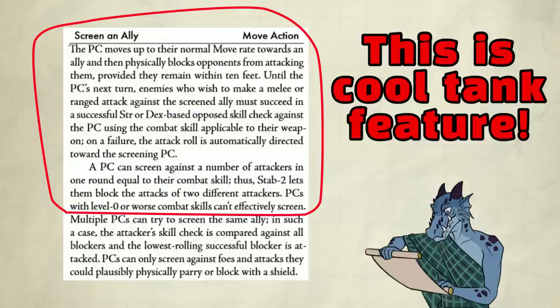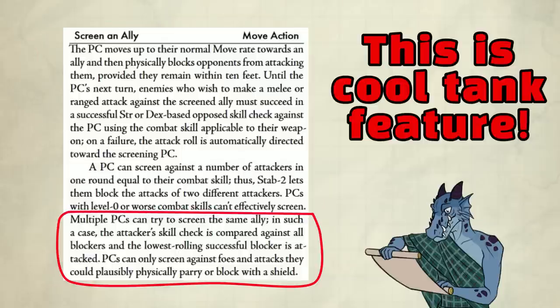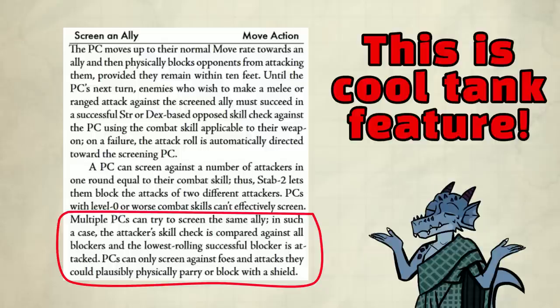PCs with level 0 or worse combat skills can't effectively screen. This is a super duper good feature — I want this in 5e as a default feature for marshals. Tanking exists in this system. Multiple PCs can try to screen the same ally. In such a case, the attacker's skill check is compared against all blockers and the lowest rolling successful blocker is attacked. PCs can only screen against foes and attacks they could plausibly physically parry or block with a shield. I think this is reasonable.